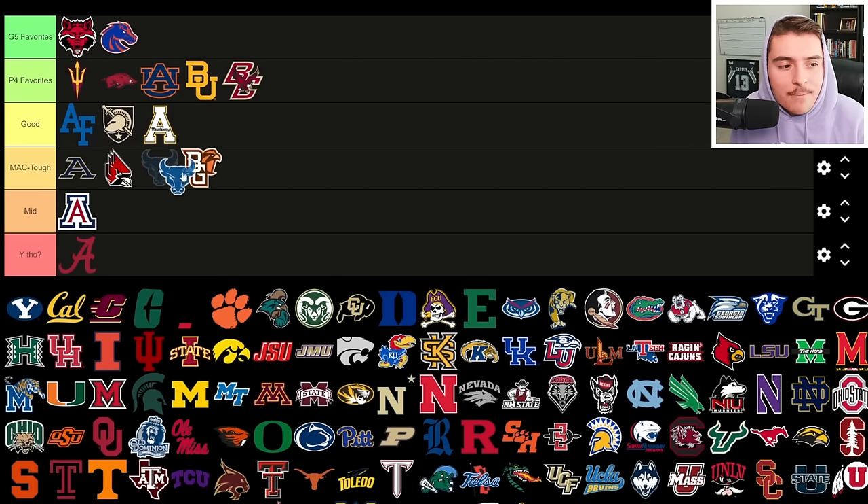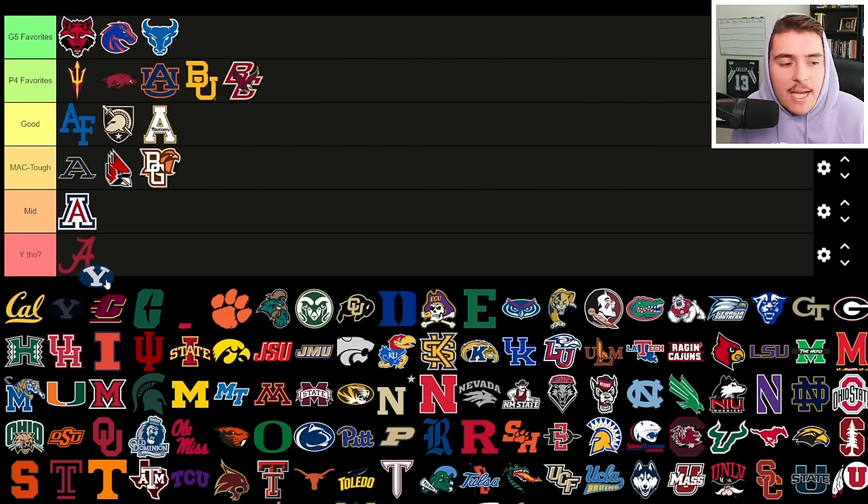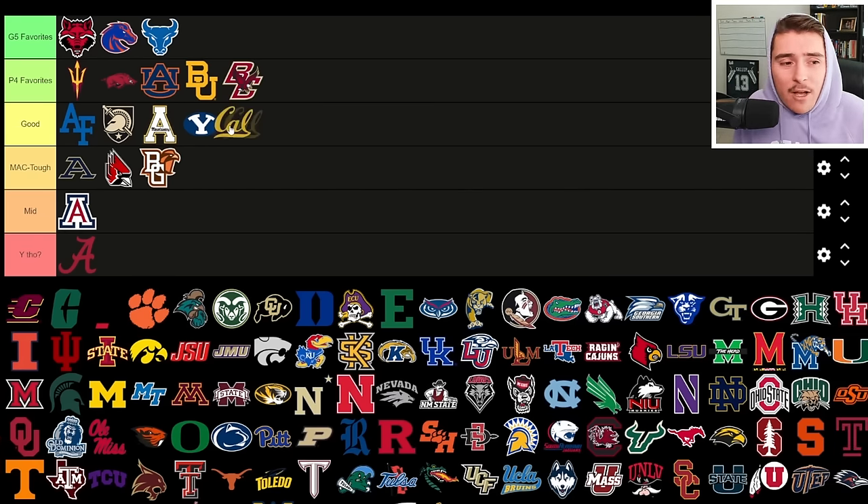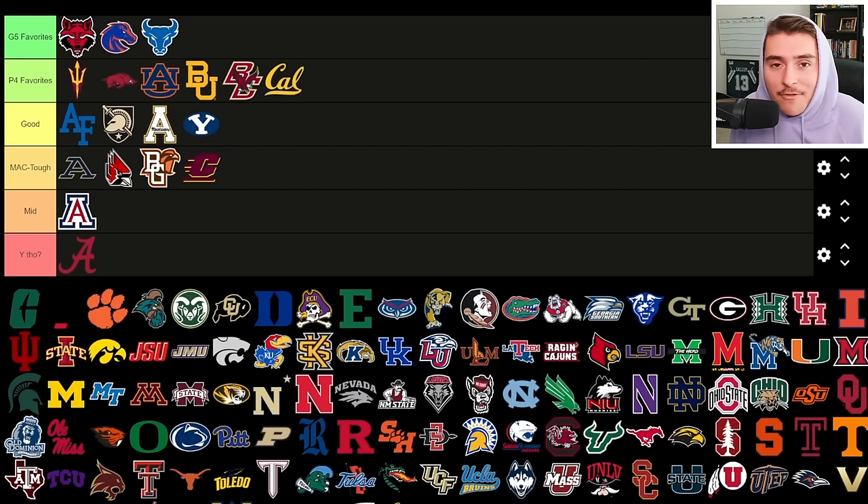Bowling Green is MAC Tough. Buffalo Bulls are definitely MAC Tough worthy, but since I haven't done much with Buffalo in previous rebuilds, it's a favorite for me — they struggle year in year out. BYU is on the cusp for me; I'll give them a good tier since they didn't make a bowl game for the first time since 2017 and ended on a five-game losing streak. Cal goes to Power Four Favorites — they struggled in the Pac-12 and now have to convince California recruits to play in an ACC that travels to the Atlantic Coast.